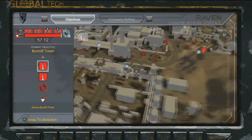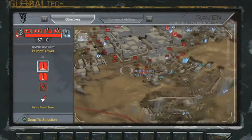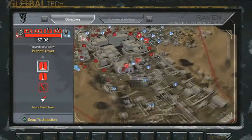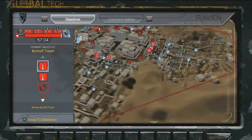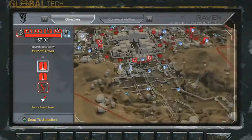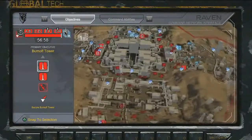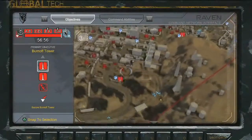If we pull back just a bit, you can see that his squad isn't alone. His platoon is one of four that make up the Raven company assaulting this base. Each blue dot you see is a live player participating in the battle right now. But remember that for each blue dot you see, there's also a red enemy, most of whom are currently undetected.